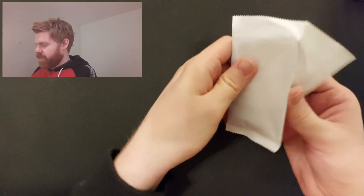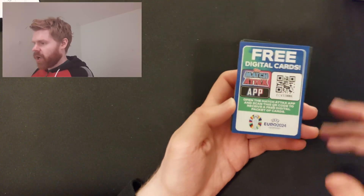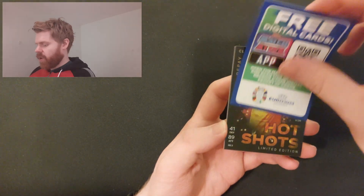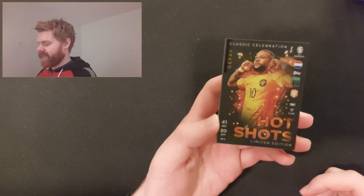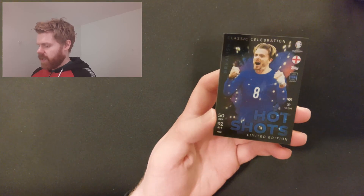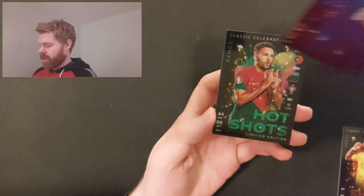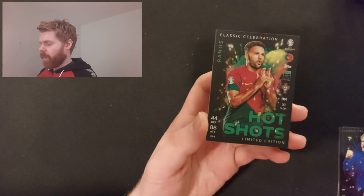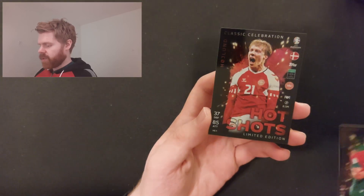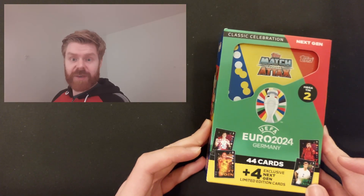Now onto our limited edition cards for the first mega tin — and this is the first code of the video, so snap that up. The Hot Shots limited editions look really nice. First one out is Depay, Hot Shot Limited Edition for Netherlands. Next is Jack Grealish for England, then Ramos for Portugal, and the last one is Rasmus Højlund for Denmark.